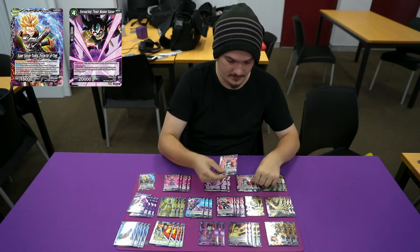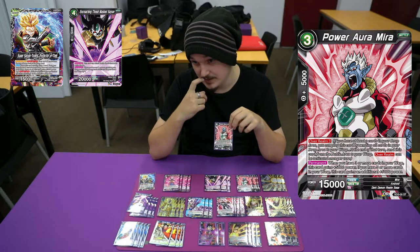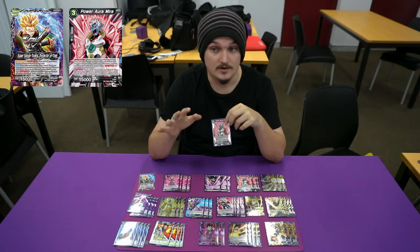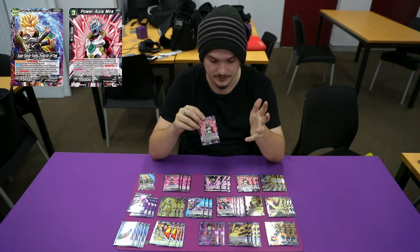Another one of our good beaters is Power of a Mirror. You can warp him out, but usually you just want to summon him because if you have five cards in your warp, he gains 5k. And if you have ten cards, he gains another 5k. So it's a 25k beater — very strong for the deck.